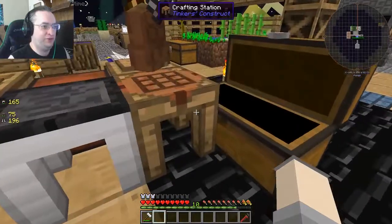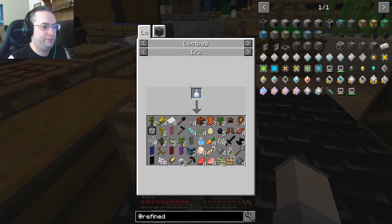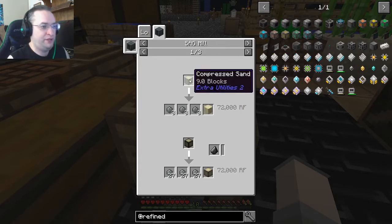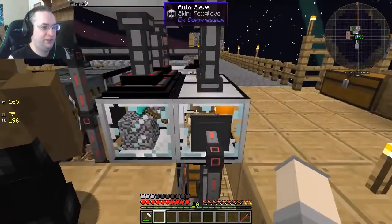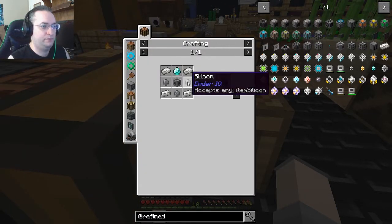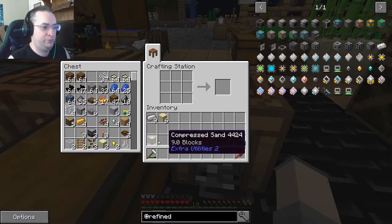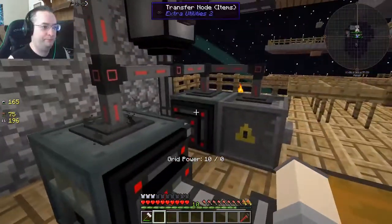I can get around the nether quartz for the silicon! Silicon can be obtained through a SAG mill. You mean Ender IO, whatever, I don't care. So I do need sand. You give me your sand, thank you. I need compressed sand — I need to go put it in one of our SAG mills.